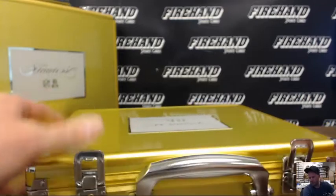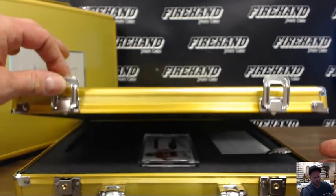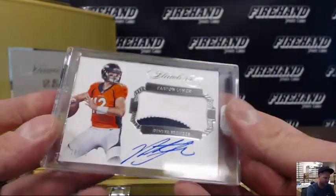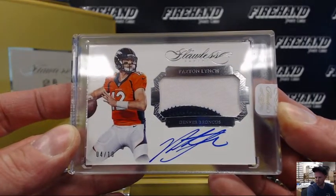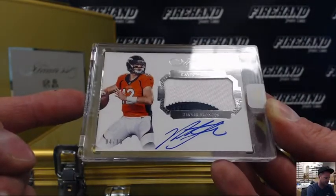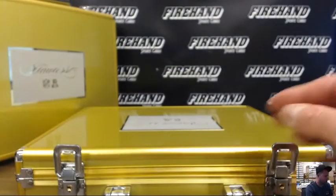First auto — Paxton Lynch, rookie auto patch, number 4 out of 10. The Broncos, Colby Owl. It's the first time I've pulled him in the encased card. We've pulled multiple Paxton Lynch cards out of the mini boxes — maybe because it's got the patch with it this time they put them in the encased. Congrats to Colby Owl and the Broncos.